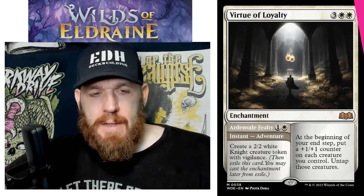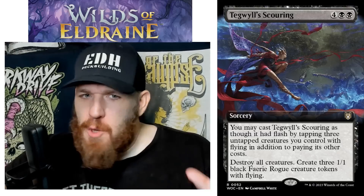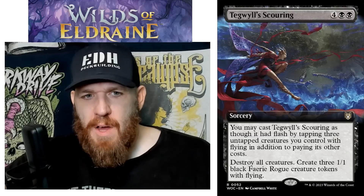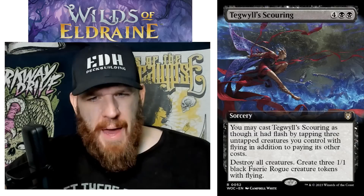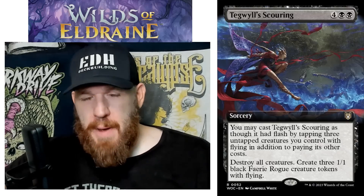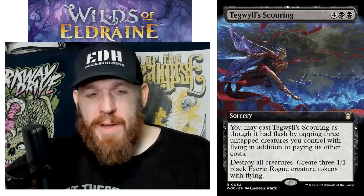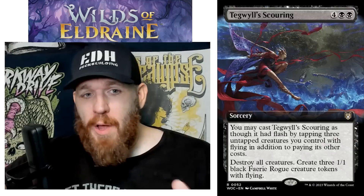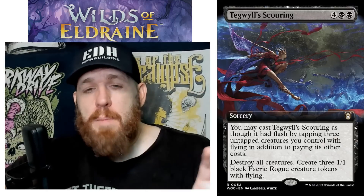Let's talk about Taglil's Scouring — I'm a little on the fence about this one. Black black sorcery: you may cast it as though it had flash by tapping three untapped creatures you control with flying, in addition to paying its other costs. The black board wipes in Commander aren't super fantastic — there are a couple really good ones but it trails off pretty quickly. Six mana is a lot for a board wipe, but this is definitely doable: destroy all creatures, create three 1/1 black Fairy creature tokens with flying.